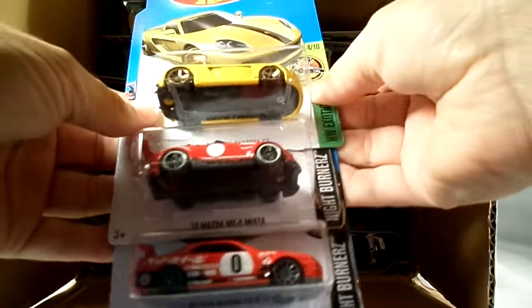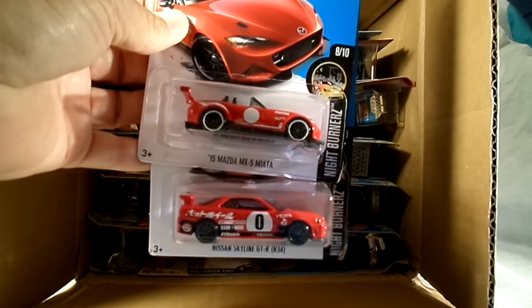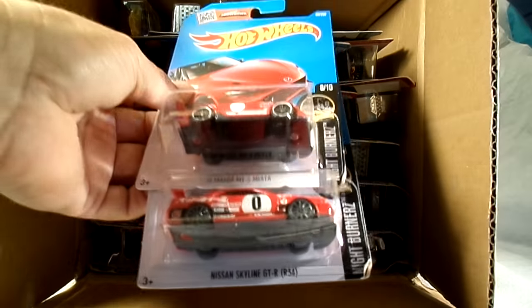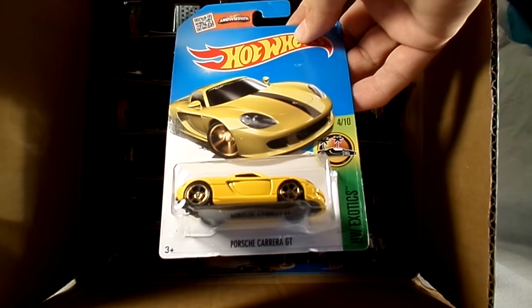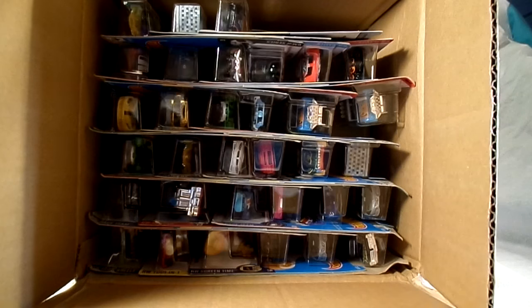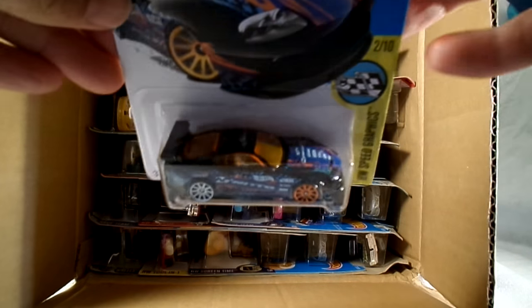Up on top — these are two repeats from the last assortment. There's the Mazda Miata, a nice one. And the new Skyline, that's the R-34. Kind of dented cards there. And the new color of the Porsche Carrera GT in yellow, very nice — black stripe on the hood. And there's the Supra, also from the last assortment.